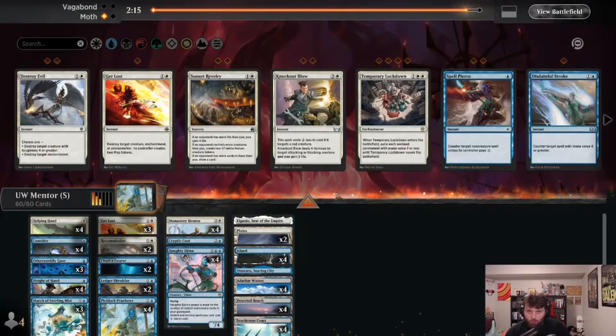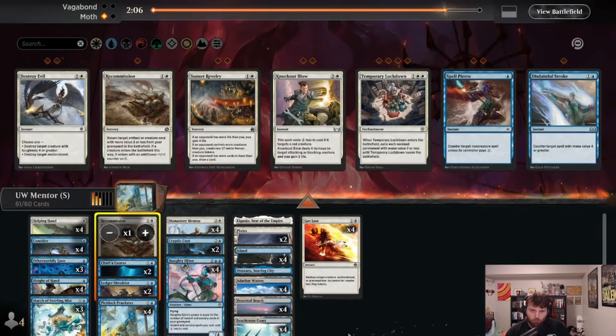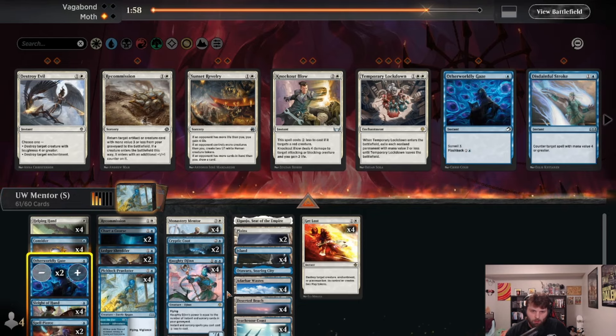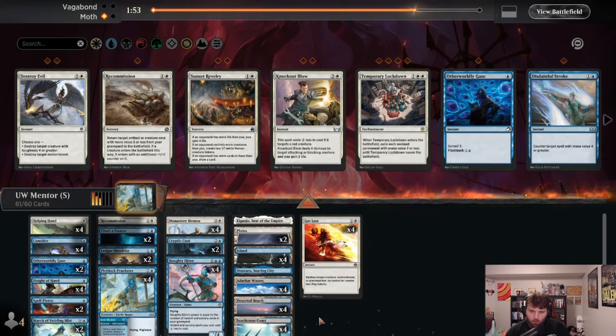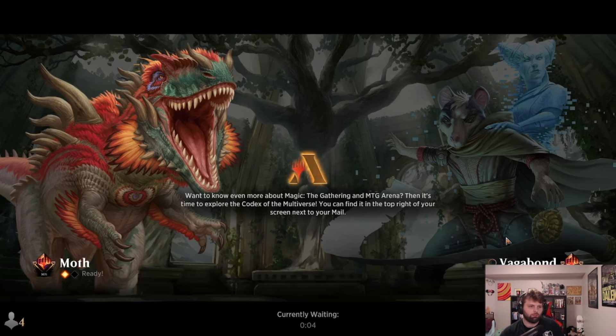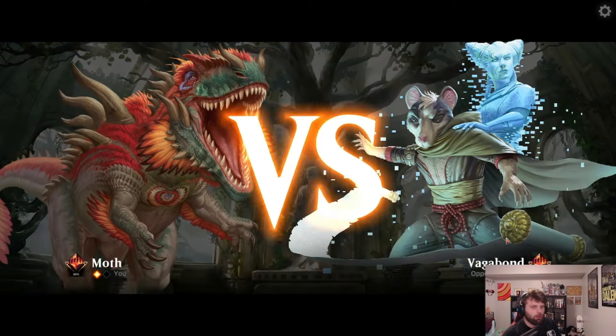Let's do this first — I don't think we mind discarding something. It's probably Blue-White midrange, so maybe another Get Lost. Cryptic Coat could be decent in this matchup. Let's shed a Recommission, shed a Swirling Mist, and bring in a couple Spell Pierces. I'll go back down to three Get Losts — seems fine. That's more how the deck is supposed to work: get a very quick Jinn or Mentor and win. It hasn't been doing that on camera, but off-camera it's been doing it quite a bit for me.